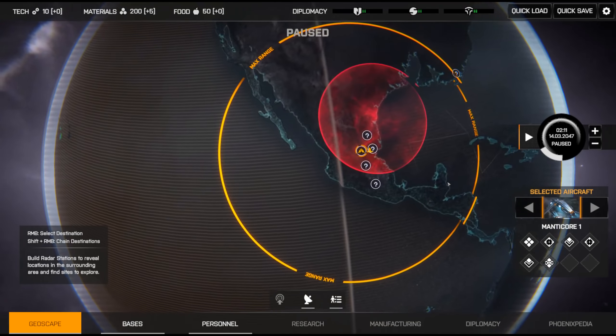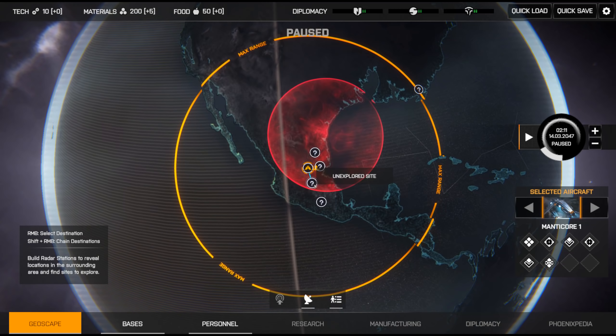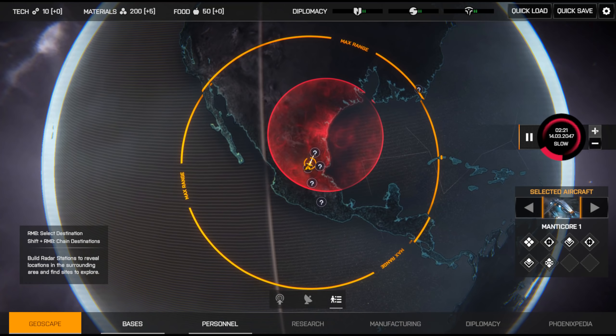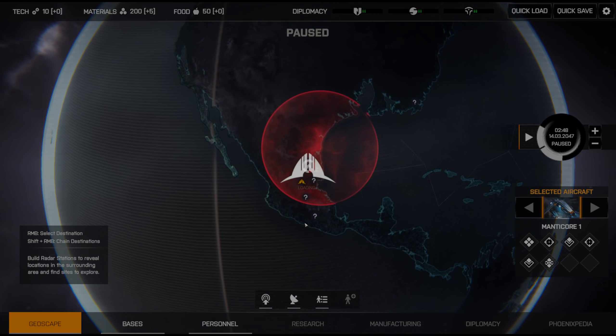We are ready once again to start exploring. I'm going to do a radar station because I think it's important to keep it consistent with how I did things previously. Let's put the speed back up to normal. Okay, except we're going to do the haven assault first. It's an independent haven and they're under assault by crabmen — let's hop in and see if we can save them. This may go horribly wrong; crabmen can be pretty nasty. If they've all got grenade launchers, we are boned.